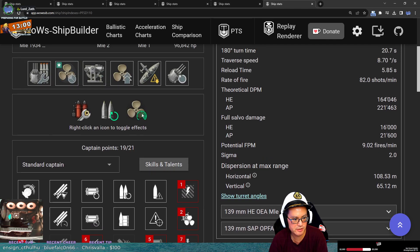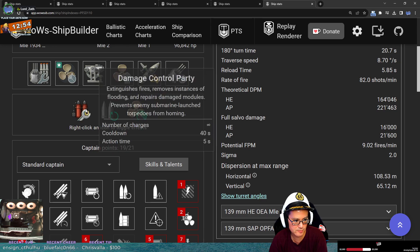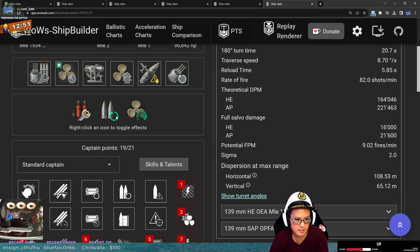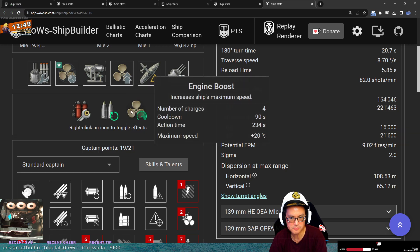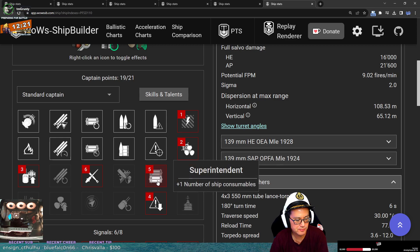Superintendent is interesting because you only have engine boost and reload booster as your two consumables, and you've got infinite damage control. So superintendent gives you one extra of each. It's okay, but I don't think it does much for the speed boost, to be honest. The reason is you already extended the duration of the speed boost, so it runs a long time plus the cooldown. It takes a very long game — we're talking over 15, 16 minutes — to even get to use that last charge. So it's really mostly only one additional charge for the main battery reload booster.